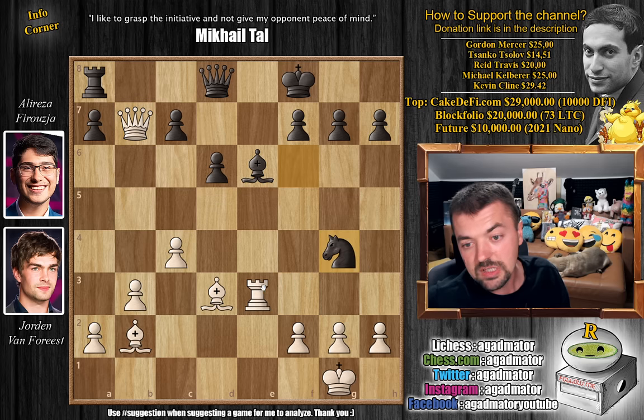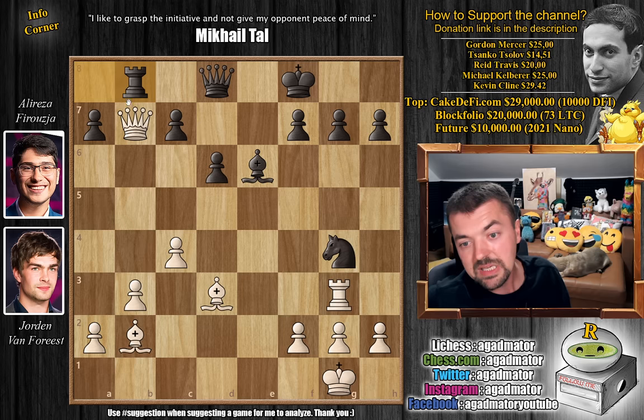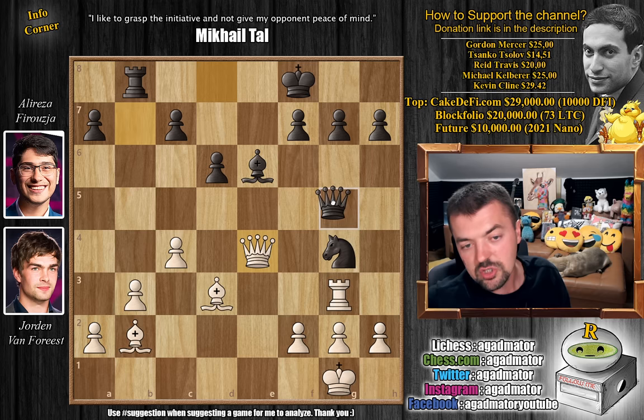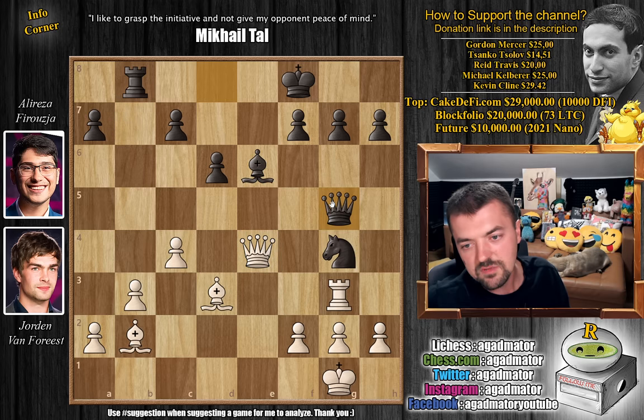Knight to g4 attacking the Rook, just Rook to g3. If you move the Knight of course there's going to be a problem. Rook to b8 chases the Queen back and now Queen to e4, threatening to win material. So here Queen to g5. You could also bring the Knight back to f6, but it really doesn't help. Queen to g5 - now comes Queen captures on h7.